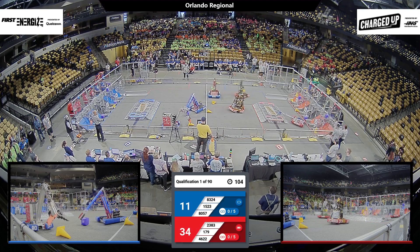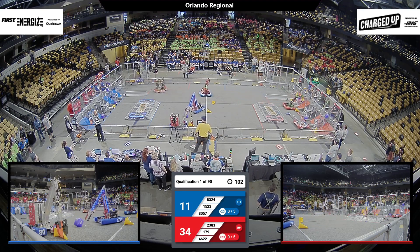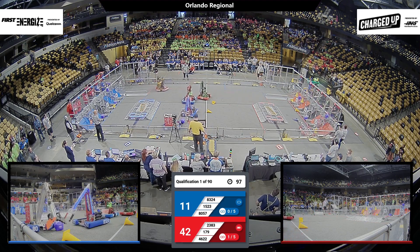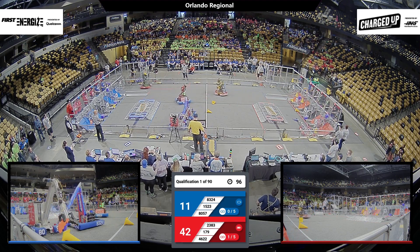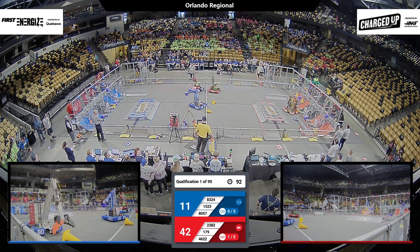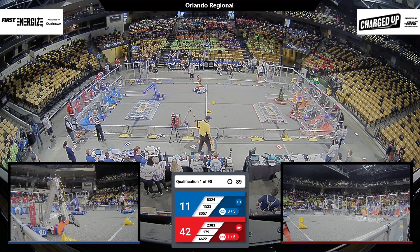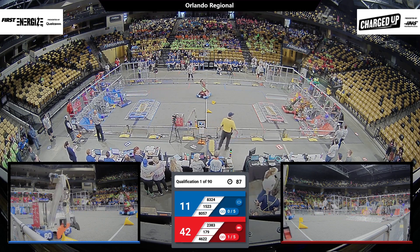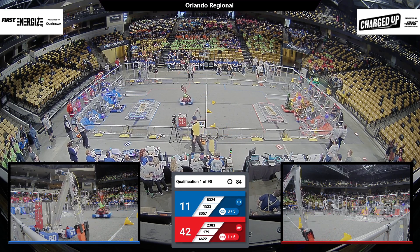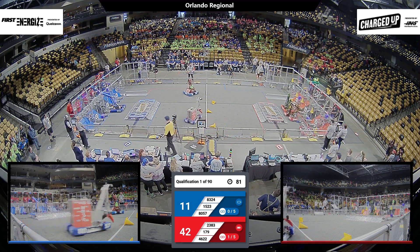So far, we see Team 179, Children of the Swamp, holding a cone and placing it on the node in the midsection of their grid. Their alliance partner, Team 2383, the Ningeneers, also holding a cone, lining up and placing that cone on the red grid.